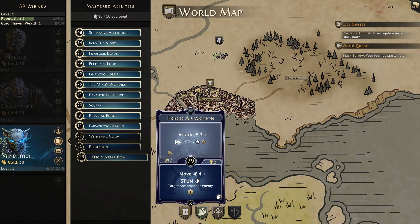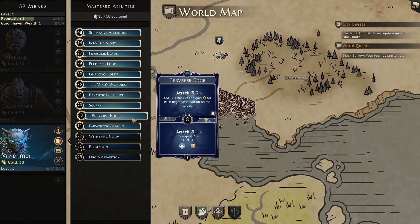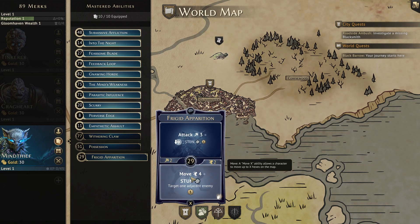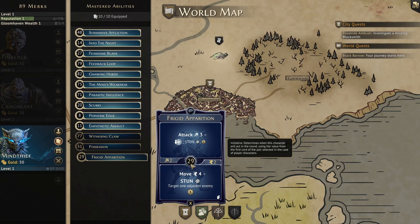Finally we have Frigid Apparition. This is another repeatable stun card if we have ice to consume. The top is attack 3, but if we consume ice we also get stun and 1 XP. As mentioned, the bottom of Perverse Edge will stun and activate ice, so lining up the top of Frigid Apparition right after will allow us to stun again, on top of doing attack 5 if we have the Mind's Weakness active. In a 1-on-1 fight, even at level 1, the Mind Thief has enough damage and control to easily win against some tougher foes — the danger is getting surrounded, as she can't control more than 1 or 2 enemies on a turn. The bottom of Frigid Apparition is a move 4, stun 1 adjacent enemy, and gain 1 XP for a loss. The initiative is a 29.